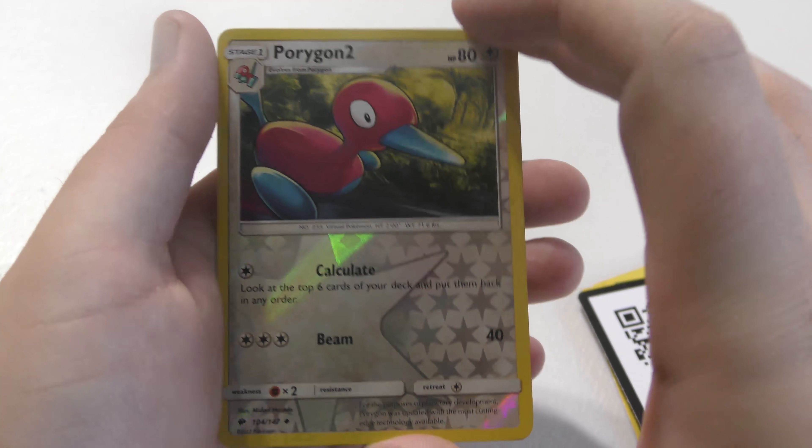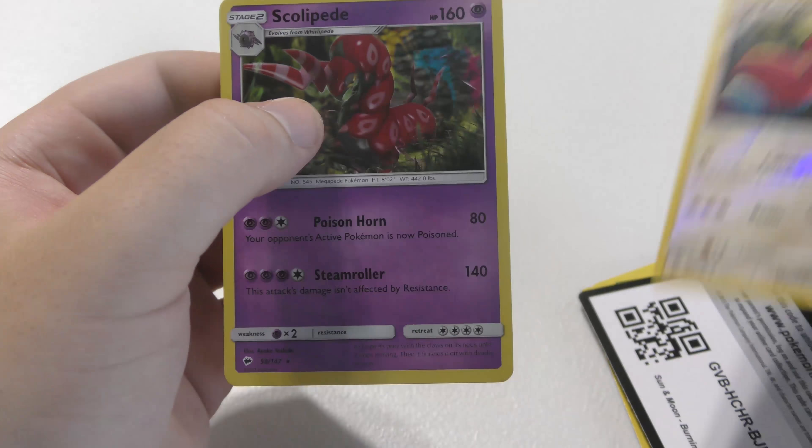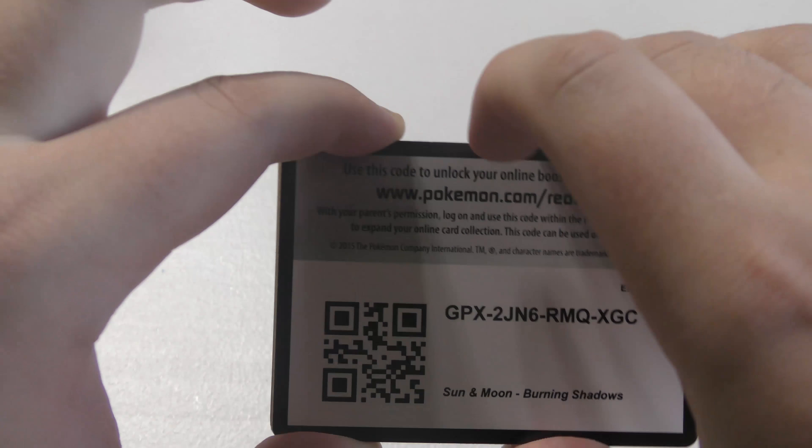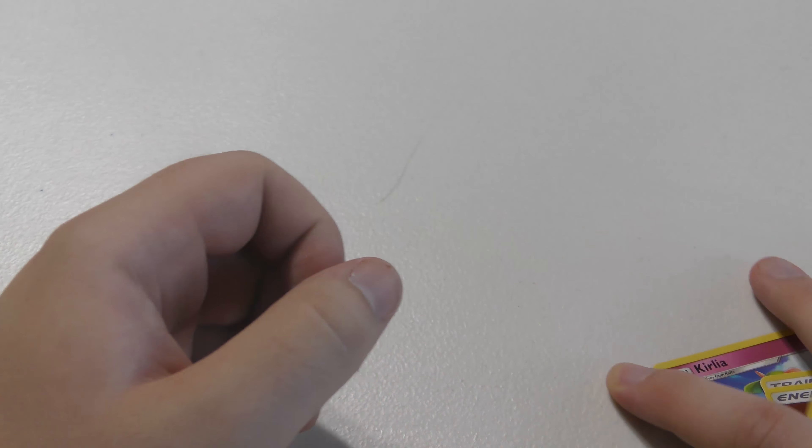Porygon2, uncommon. Our rare: Scolipede, non-holo. Code card. Speed round. Vimpod is the reverse holographic common. Butterfree — another Butterfree — is our non-holographic rare. I moved to just double check to make sure it's not holographic so I don't look like an idiot, but then I look like an idiot when I'm moving the card.